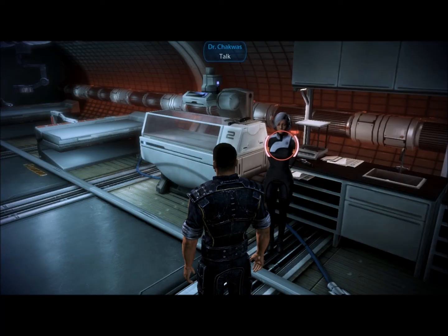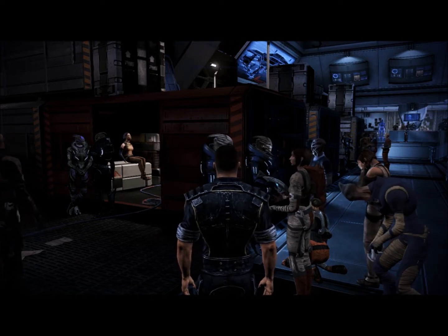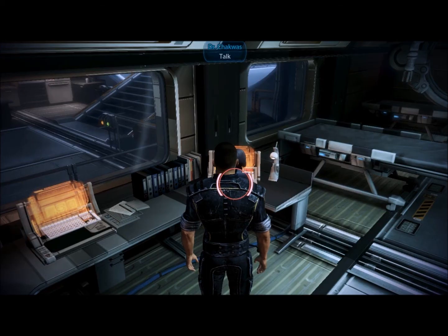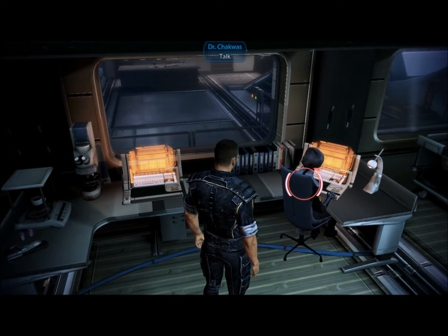The second of these quests starts with the Doctor that you hired. Find Tactus in the Dock's Holding Bay. If you tell him to reconsider, you will exit the conversation tree, but you can enter it again by speaking with him a second time. You can choose either a Renegade or a Paragon choice to force the trade, or if you are not interested in the Medigel upgrade, you can provide him with the medical supplies as a gift for some additional Paragon points. When you've made your decision, return to the Doctor for some additional reputation and your Medigel upgrade.